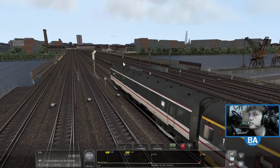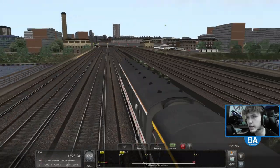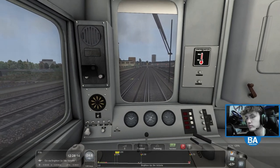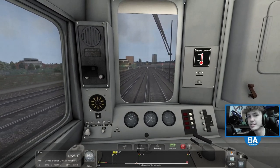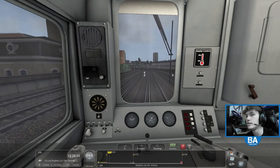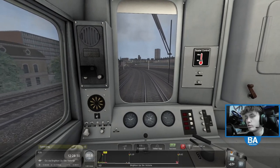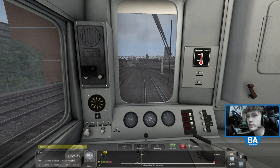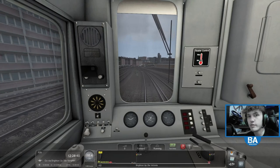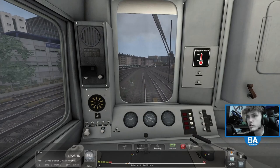We go over the Thames with the Shard over there, which obviously when this scenario is set probably wouldn't be there. Then we're coming into Victoria. It's a cool little scenario on a route you've probably never seen before unless you saw the last video — which was winter time, I think January. About half a year back. I thought we'd do it again since we did the 460 a couple of days ago — something a bit more interesting than just a line run.